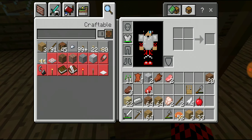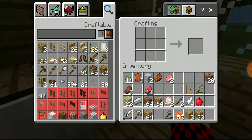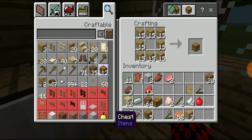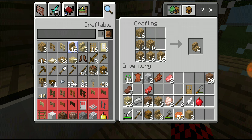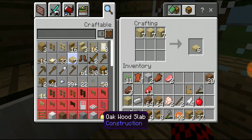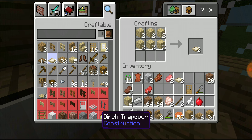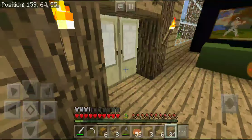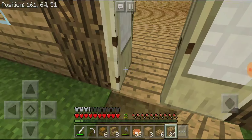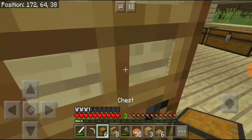We got like three stacks of wood, pretty good, from just about 30 wood. Let's make some more chests — another six, I hope that's enough. I'm going to need some of those and some slabs. I'm going to make some boots too, I actually need armor. Okay, so now we have all the materials — I think we do.